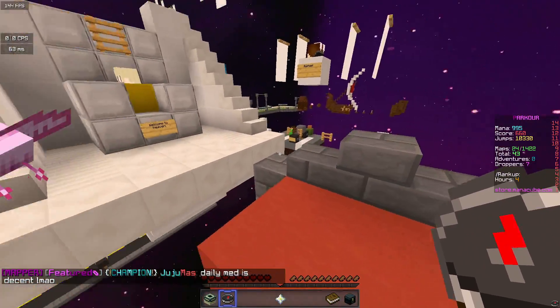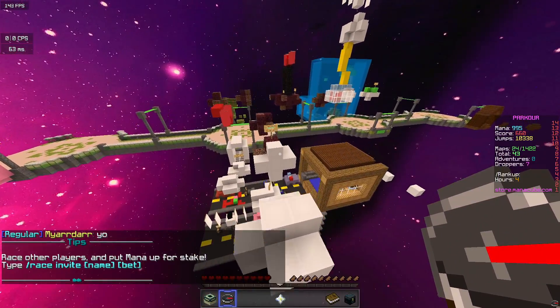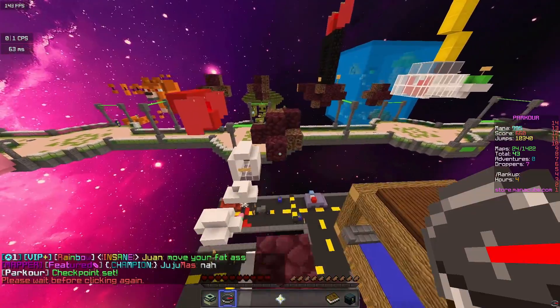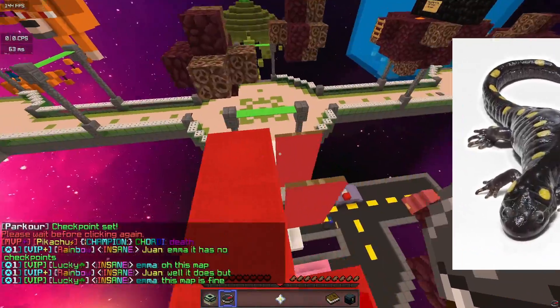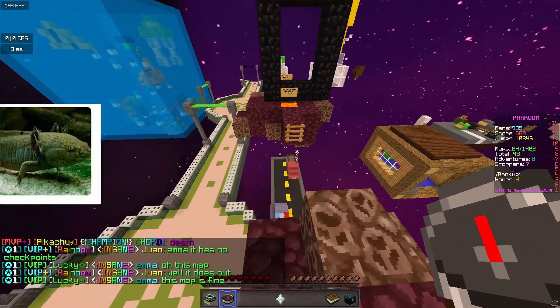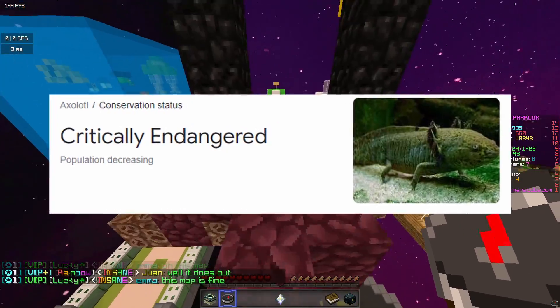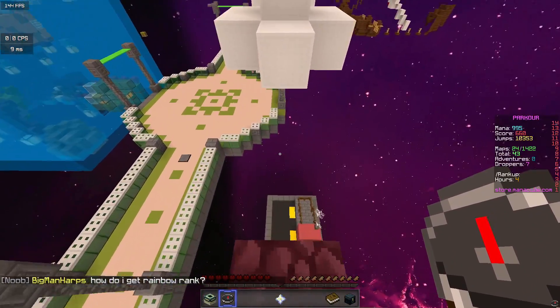The first mob I want to talk about is the Axolotl. This is the first ever amphibian to be added to Minecraft. If you don't know what an amphibian is, it's basically animals like frogs, toads, salamanders, etc. Something very interesting and quite sad about Axolotls is that in real life, they are endangered. I think they were added to Minecraft to spread more awareness about the fact that they're going extinct.